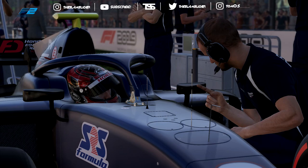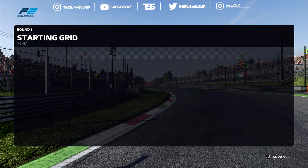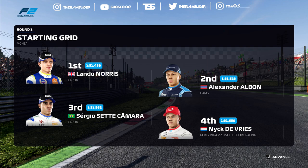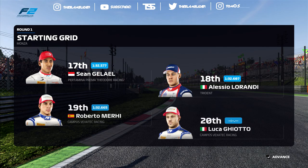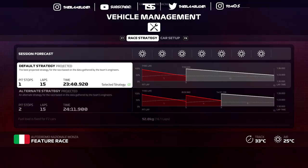Today's challenge is a 50% distance feature race as Luca Giotto, so we have 15 laps ahead of us. Let's see how many positions we can gain during that race. It's going to be a little tricky because overtaking in these Formula 2 cars is harder. We're going to try something different — you'll see when we reach the grid. Let's get down to the track for the Italian Grand Prix!